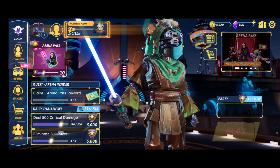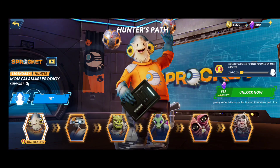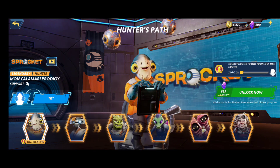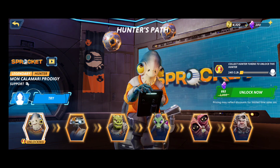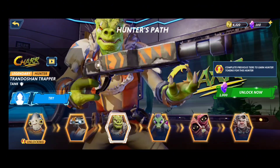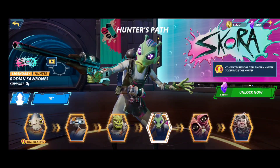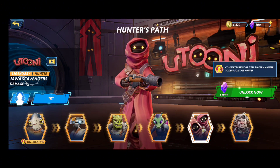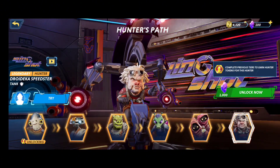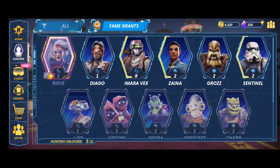The more you use a hunter, the higher you level up their abilities and make them stronger. So obviously you're at a disadvantage when you first start. The next hunter I would be getting is this Sprocket guy. Then there's the Jedi droid, which I think is pretty cool. And there's the two Jawas, which are kind of funny. Then there's this last guy — I thought it was a droid every time I looked at it, but apparently it's a person riding a droid.